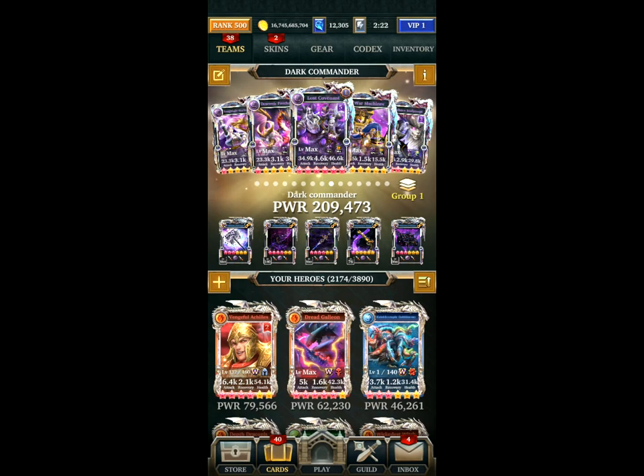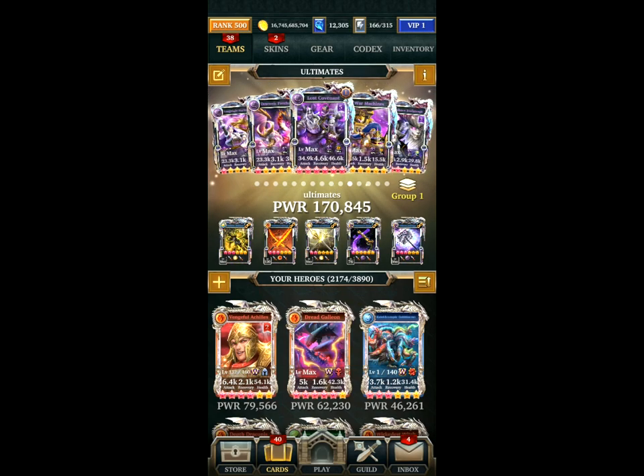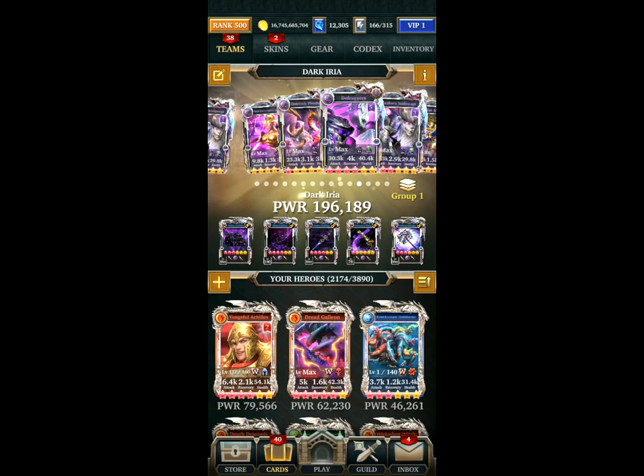Hey all, this is the Wanted Dead or Alive event — a dark commander event and arcane killer. These are the teams I have made up for the event, just four teams. The team at the end doesn't really do too much damage; it's just something you can try if you want to make an area-based team.